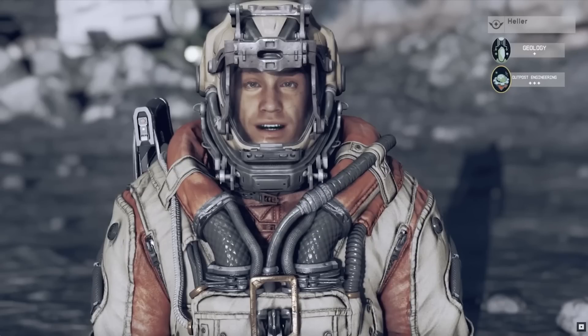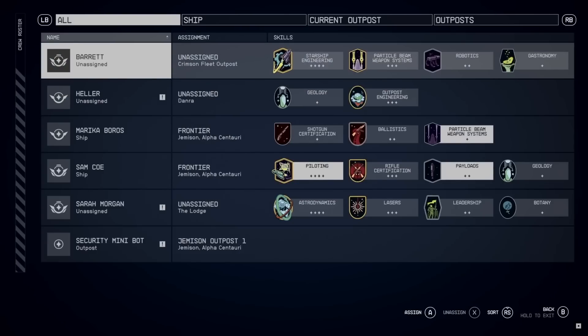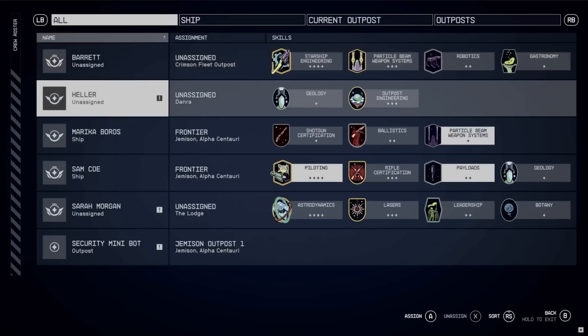The last crew member we see is Heller, acquired through a random encounter by saving him. He has geology and outpost engineering, which means he's useless to our ship. The crew roster shows each member in a simple format where you choose whether each member works on the outpost or the starship based on their skills. We also see the mini bot at the bottom — we know they can work on outposts, but it'd be curious to see if we can assign them to a role on our starship.